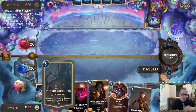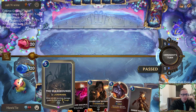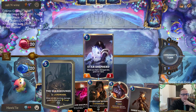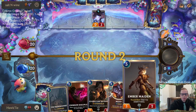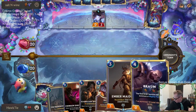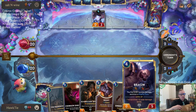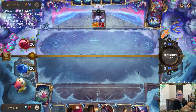We got the Ember Maiden / Scar Grounds combo so we want Scar Grounds in play first. The plan is probably Crimson Disciple on two, Scar Grounds on three, Ember Maiden on four. We also have Brawl we can play on four.